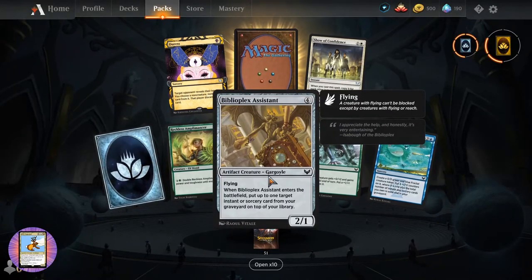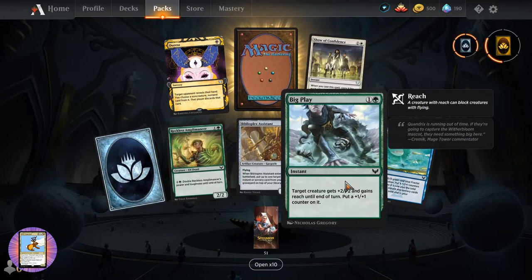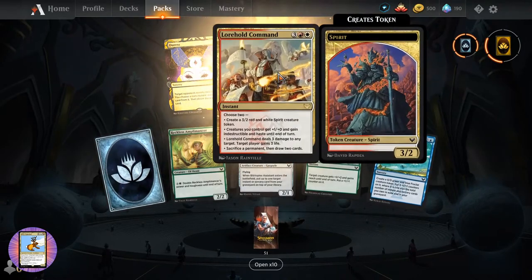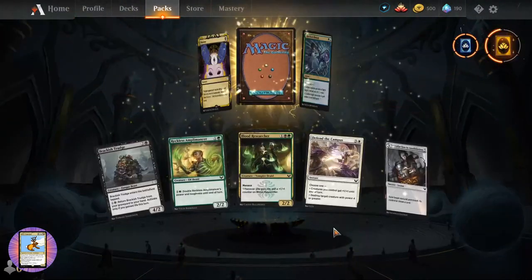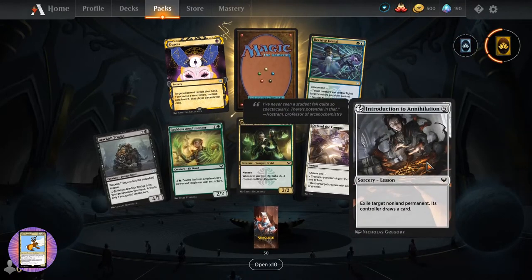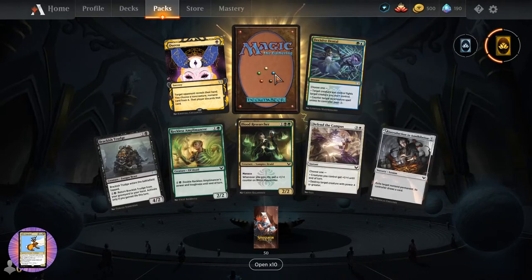Biblioplex Assistant - don't think we've seen that one either. Show of Confidence. Big play, big play! Lorehold Command - I think we've seen that. So we're down to 50 packs here. And everyone has left because I told a joke, or I have not told enough jokes.